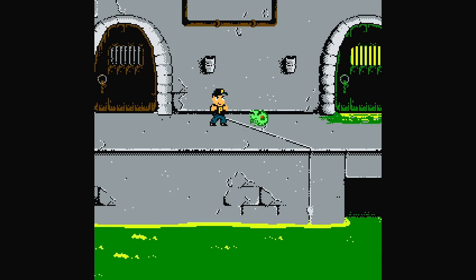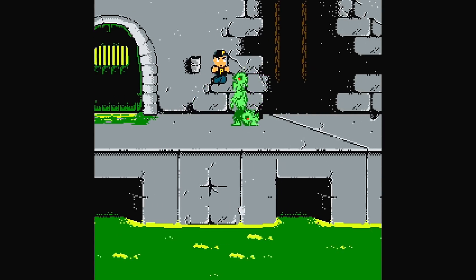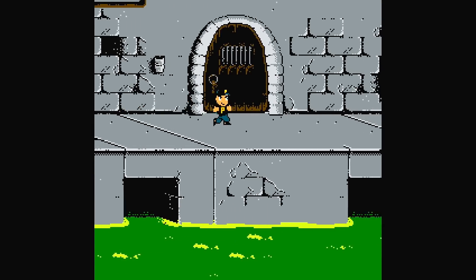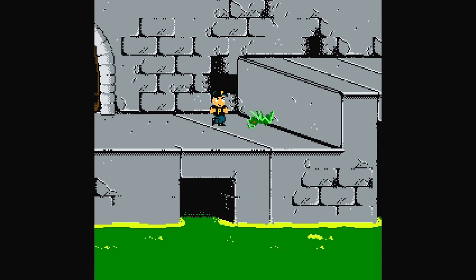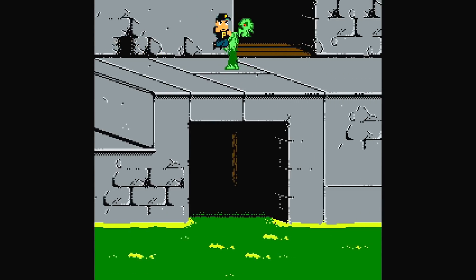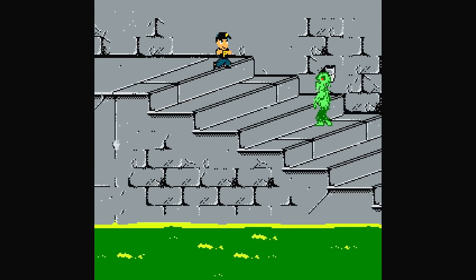You have a total of 5 lives in your bank, although I would recommend trying to keep as many lives as possible. In level 2, we have to head punch these enemies to decapitate them. You can also pick up their heads and throw them, but that's not a very good strategy. For the ants, you have to crouch punch them and then pick them up and throw them if you want.